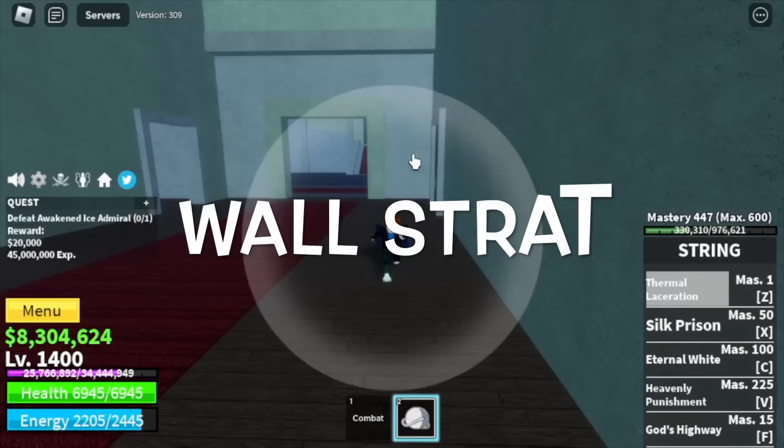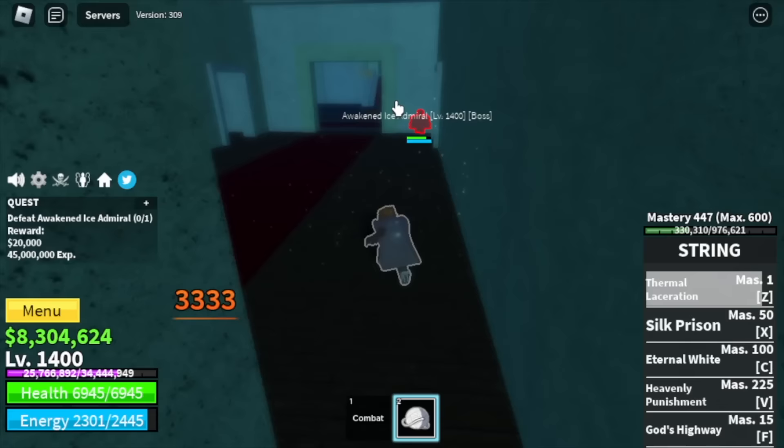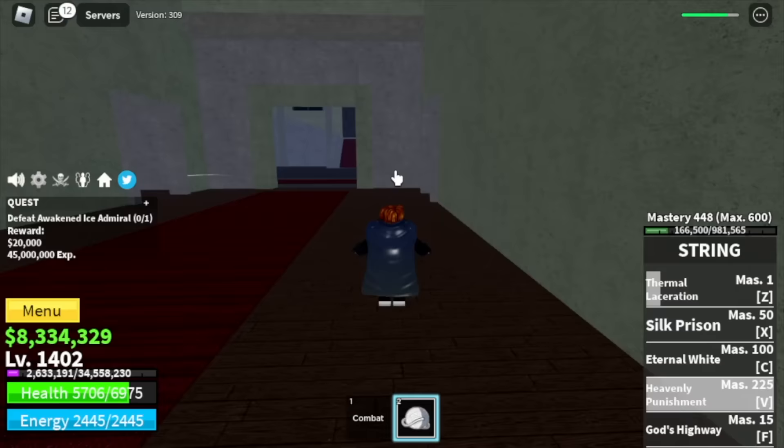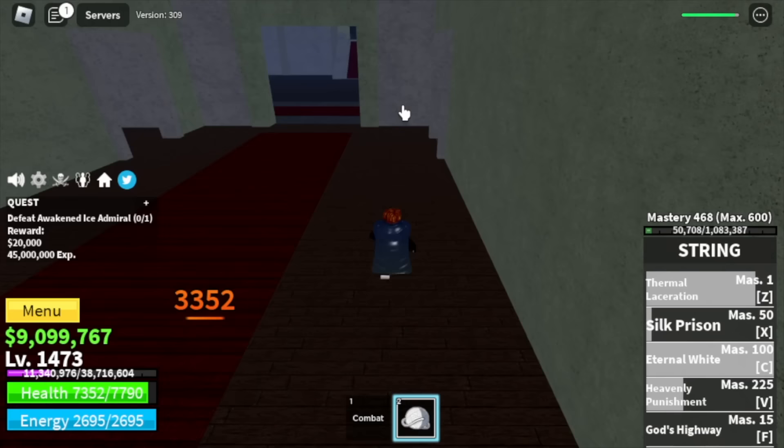You can use your Z skill, V skill, X skill, and C skill to damage him. No problems here. You're gonna level up here 75 times — which means at level 1475, we will move on to the Forgotten Island.